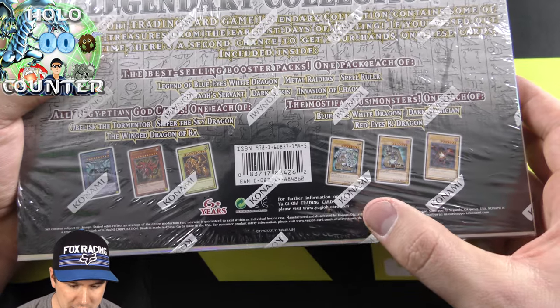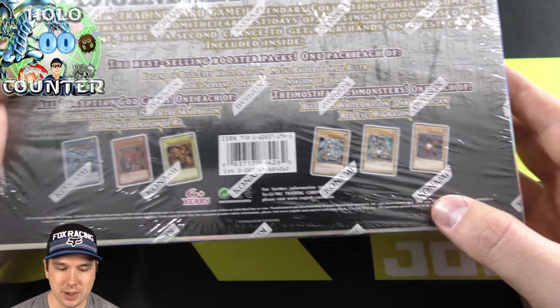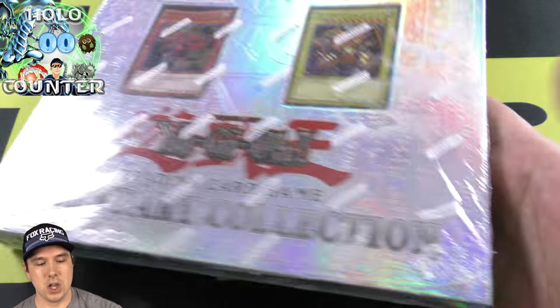You also get those God Cards, and then you get the Blue-Eyes White Dragon, Dark Magician, and Red-Eyes Black Dragon. Super awesome.